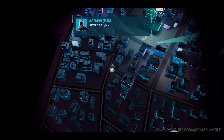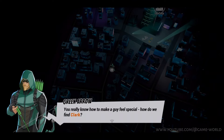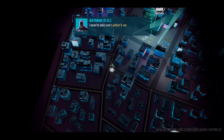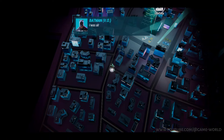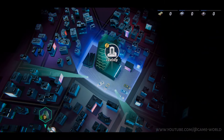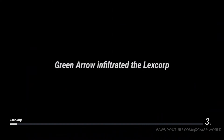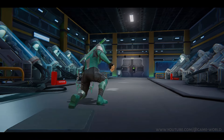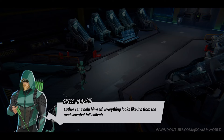Arrow, just you? Wow, you really know how to make a guy feel special. How do we find Clark? I need to take over Luthor's security system — it'll help us find Superman quickly. So what am I supposed to do, break into Lexcorp? I was already hacking the external security kiosk. When you get there you can go right in. Luthor can't help himself. Everything looks like it's from the mad scientist fall collection.